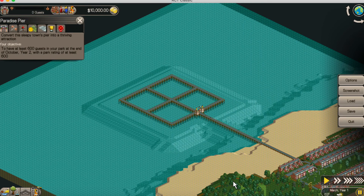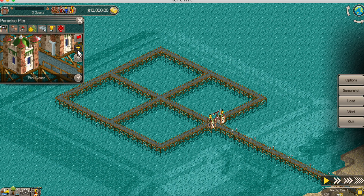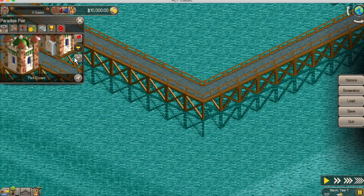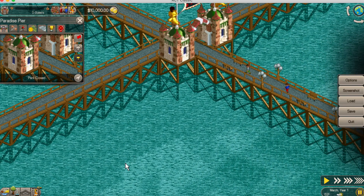Today we're going to take on Paradise Pier. This is another two-year objective. We have essentially this area out here on the water and we don't own it at all. We don't really own it and we don't have the rights, which for water doesn't make much of a difference.